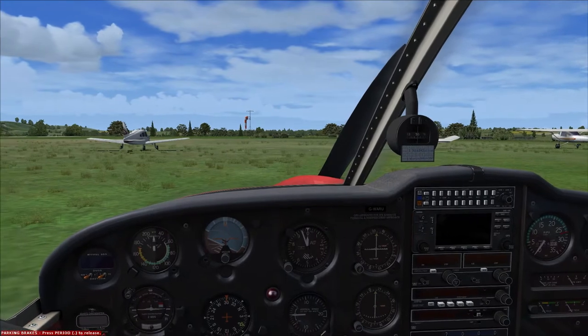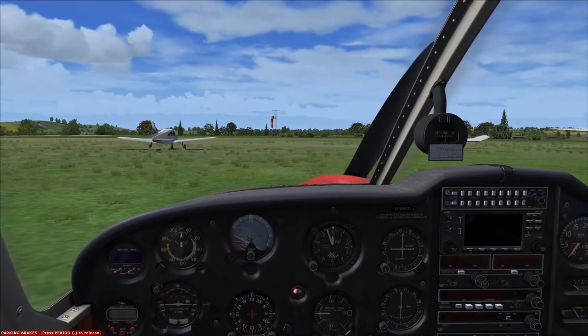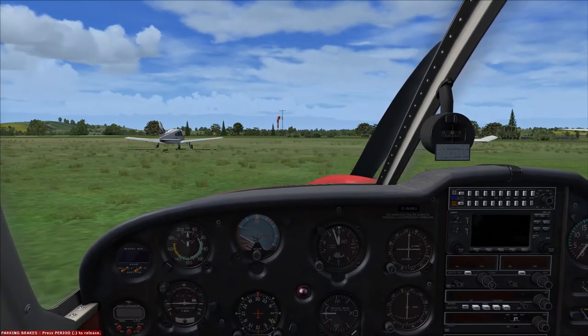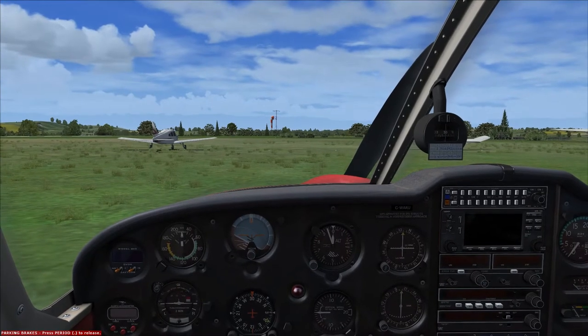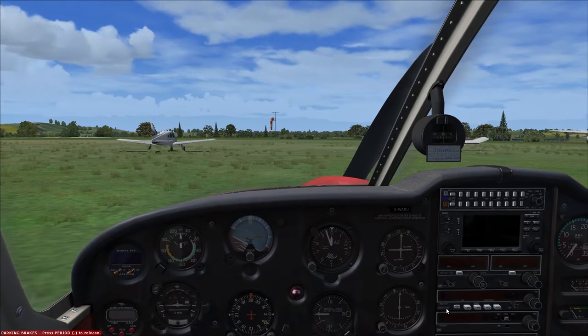Hello and welcome to another Flight Simulator X video. In this flight we're currently at Benbridge, where we arrived from last time, and we're going to make the flight slowly back up towards the north towards Wellsbourne. The plan for this flight is to fly to Gloucester, land at Gloucester, and also do an RNAV approach into Gloucester.